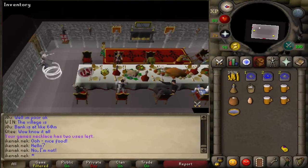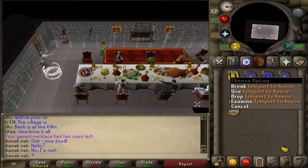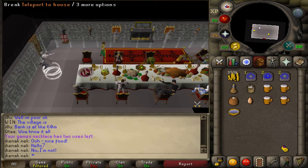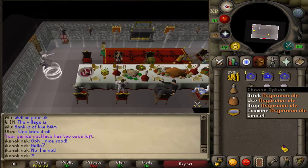For the dwarf part of Recipe for Disaster, you will need to have completed Fishing Contest. You will want a Lumbridge teleport, two house teleports if your house is in Taverly, if not a games necklace or redirection tablets to Taverly, and Asgarnian ales.